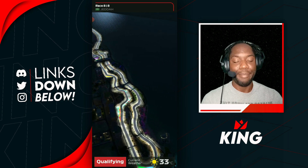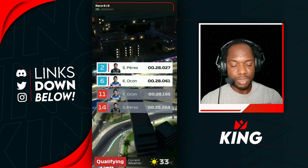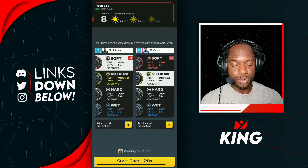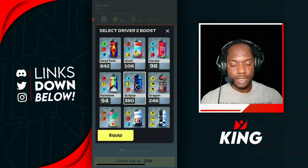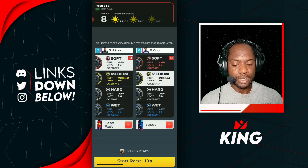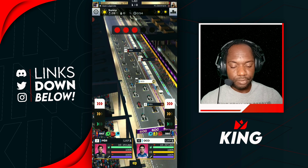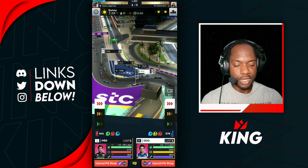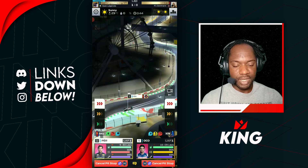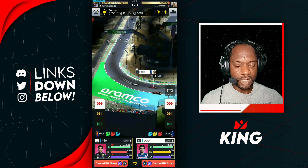Here we go for our final race — we are back at Jeddah, and it has been a great event so far. Let's see where we qualify — nice P2 P6, that's pretty good. We're gonna go with eclipse for Ocon, and dead fast for Perez. I could use an instinct since he's already out there, but you never know with this game, so you want to use your best whenever you're trying to go perfect. Fast start method — good start down the inside for Ocon. He got blocked then got a reverse inside, moving up to P5 as Perez continues to pull away.